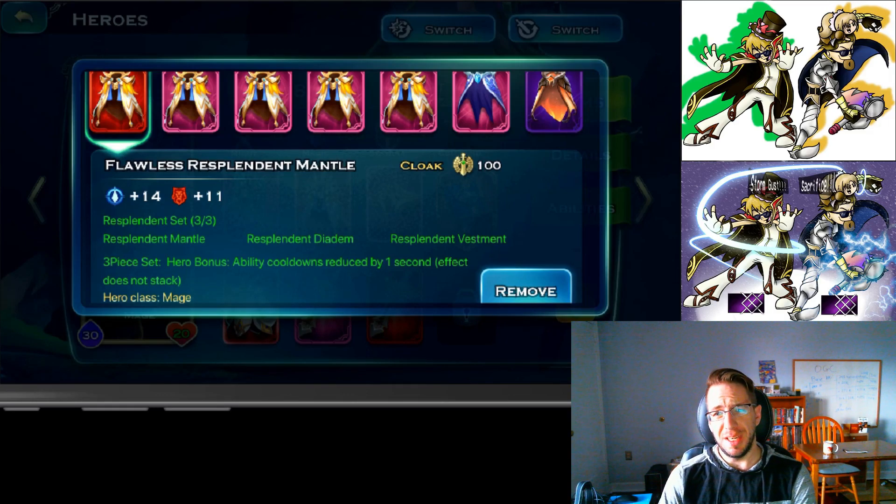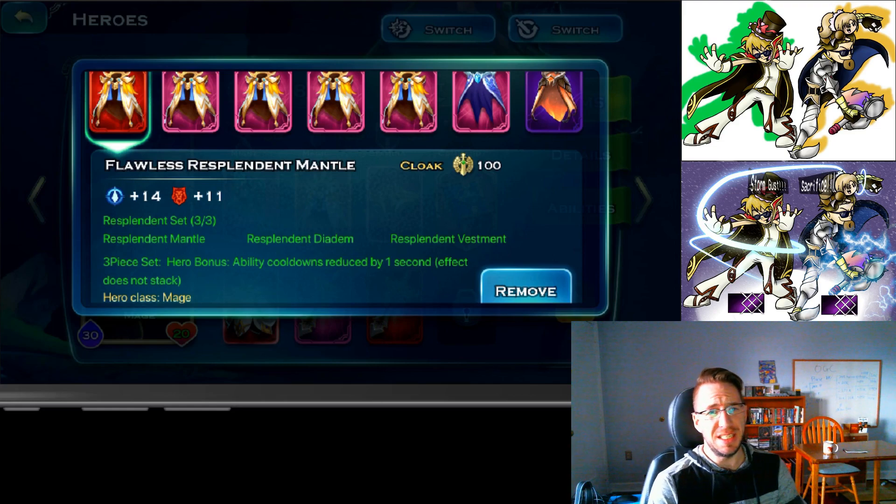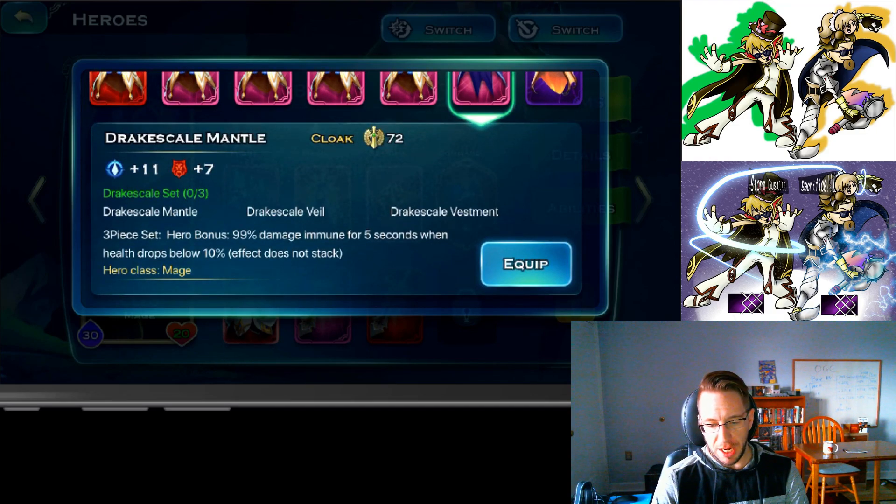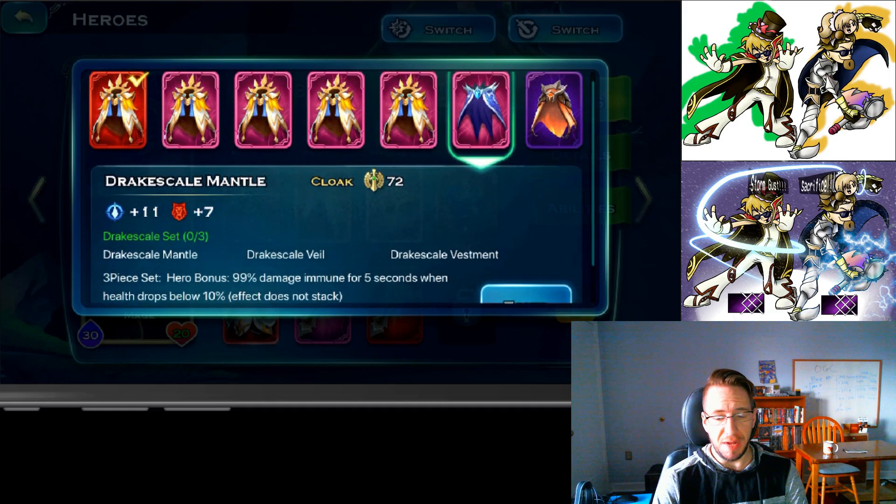The mage set cooldown reduction doesn't stack with anything else, so if you have the Sage set, it's subpar — I use it just because it gives a bunch of stats. Her dragon set activates when she takes a lot of damage and is about to die, giving her a huge damage mitigation for five seconds.